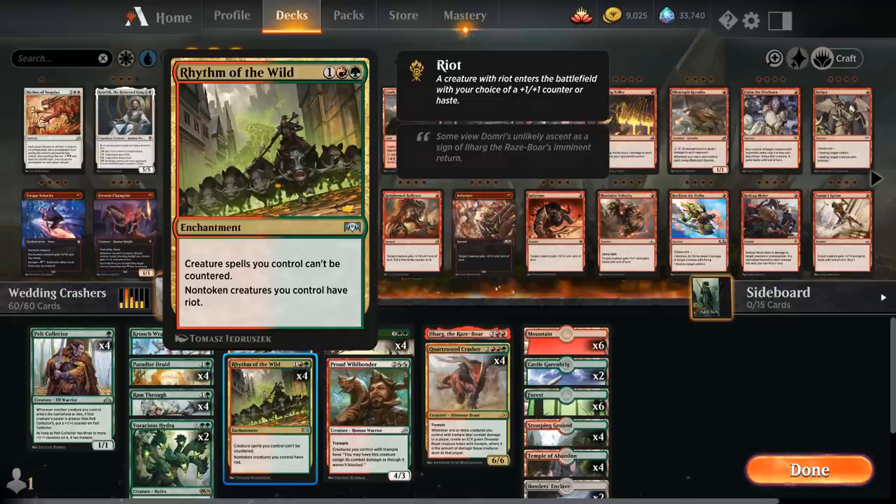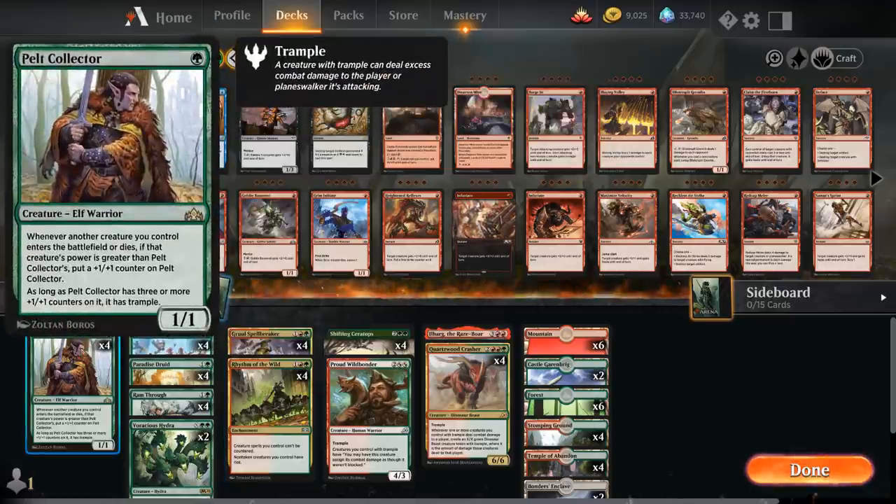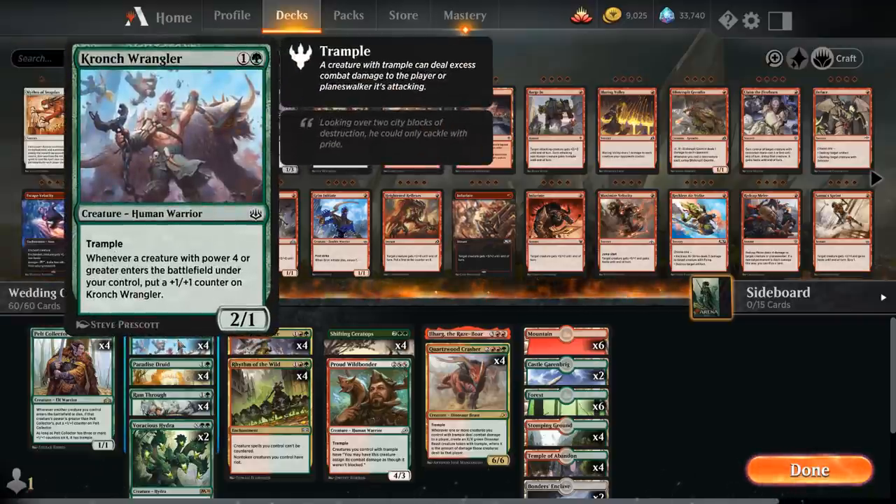At one mana we've got the full playset of Pelt Collector as a great one-drop in any aggressive green deck, and after it picks up a couple of +1/+1 counters it will eventually gain trample. Then we've got the full playset of Crunch Wrangler as a two-mana 2/1 with trample that says whenever a creature with power four or greater enters the battlefield under our control, put a +1/+1 counter on the Crunch Wrangler.